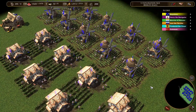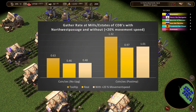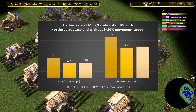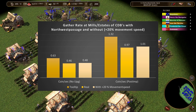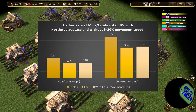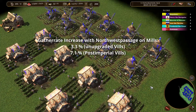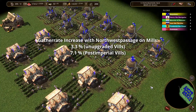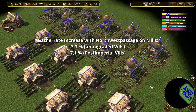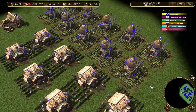Now let's do the same for estates. For unupgraded CDBs on estates, you get a gather rate increase of 0.02, from 0.46 to 0.48 coin per second. And for post-imperial villagers, you get a gather rate increase from 0.97 to 1.01, so by 0.04 coin per second. In percentages: without upgrades you're getting a gather rate increase of 3.3%, and with post-imperial upgrades you're getting a gather rate increase of 7.1%. So on estates as well, your villagers get a better benefit from economic theory than from Northwest Passage.